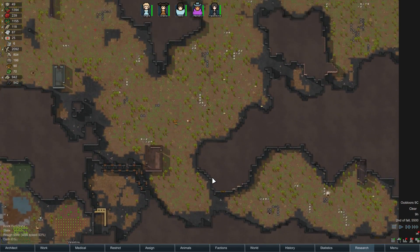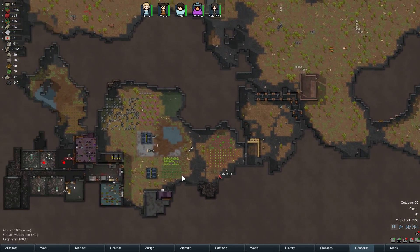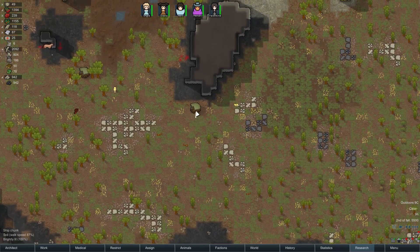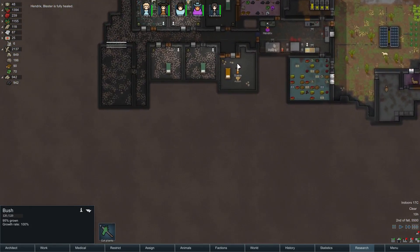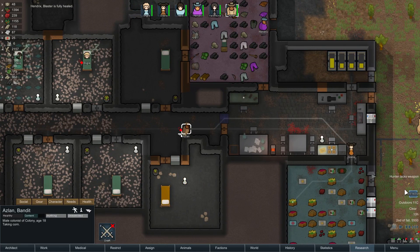Do we want to deconstruct spacecraft, or do we want to mine some machinery? Let's go ahead and deconstruct some spacecraft chunks. They're healed up from the social fight - awesome.